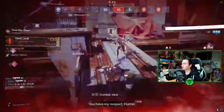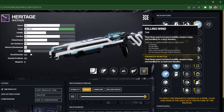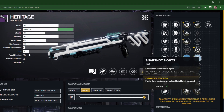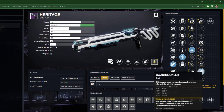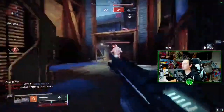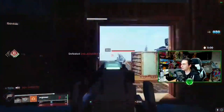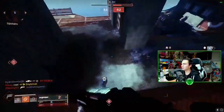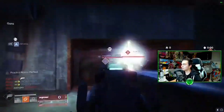For the second perk slot, we have Killing Wind, which is always a good option for Crucible. We also have Moving Target, which is always good for the extra aim assist, as well as Snapshot Sights if you like that snappy feel to your shotguns. You could argue that Swashbuckler is a pretty good one for PvP — personally, I love it on shotguns, but I honestly don't find myself getting too many melee kills with this weapon, so I don't think it's going to be worth it. Let me know if you're going to be rocking Swashbuckler.